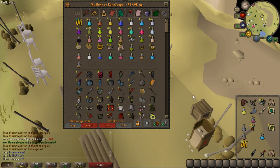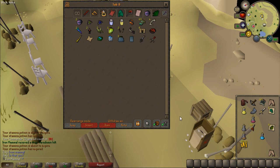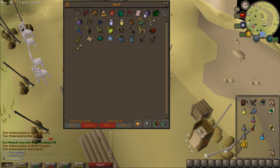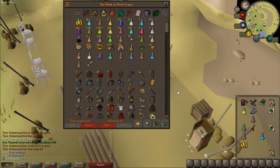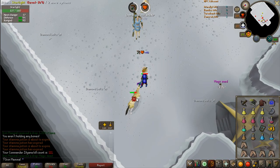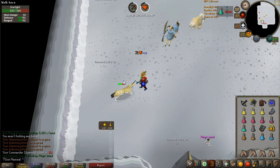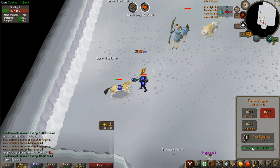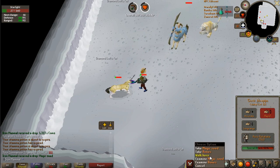Before heading back to God Wars, a few episodes ago I asked you guys to predict what episode I'd hit a 500 mil bank. If any of you said episode 48, you'd be correct. Also got a magic seed drop — I'm actually not upset about it because last episode I got a magic seed and the kill right after I got a Sara Sword, so I'm taking this as a lucky sign.